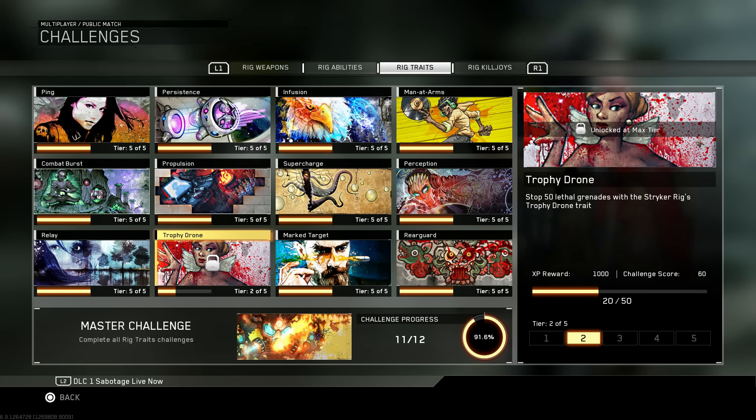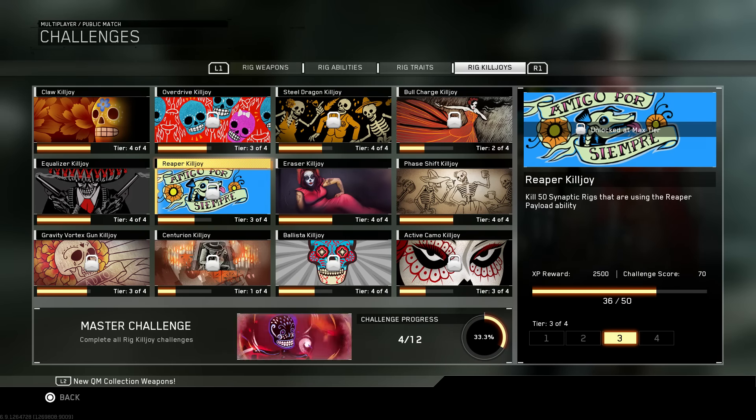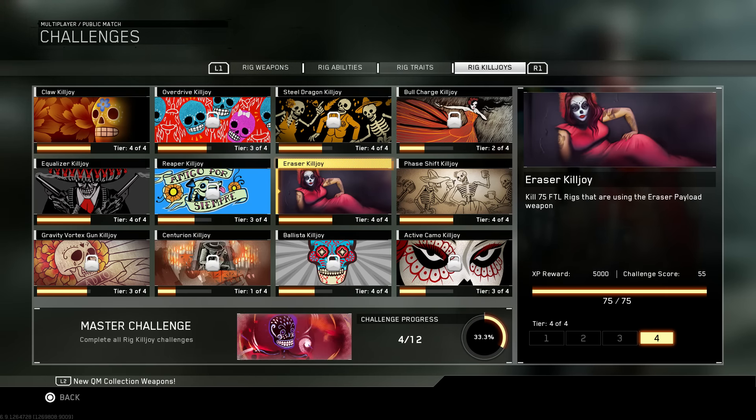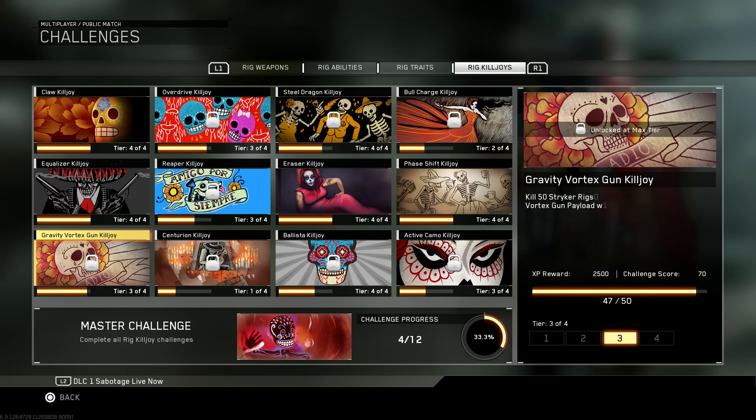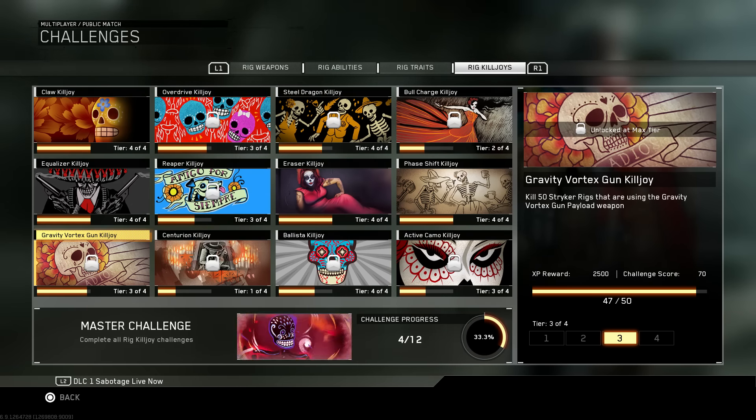As for the Rig Traits category, the only one I have to do is the Trophy Drone. And then of course, the dreaded Rig Killjoys — I'm only at 4 out of 12 here. Now I'm close on a few of these, such as Overdrive, Steel Dragon, Gravity Vortex, the Ballista, and the Reaper. It's the Bull Charge, the Active Camo, and the Centurion that are a pain for me.